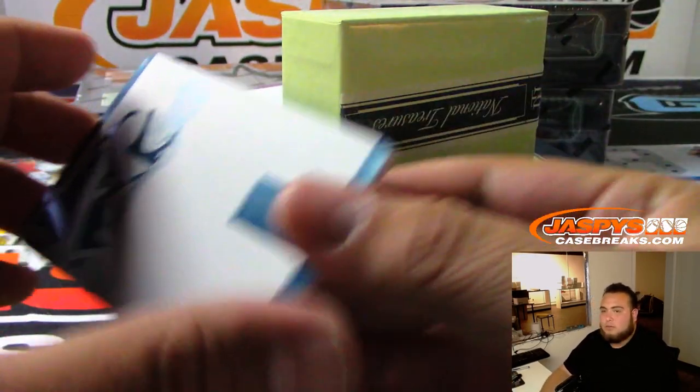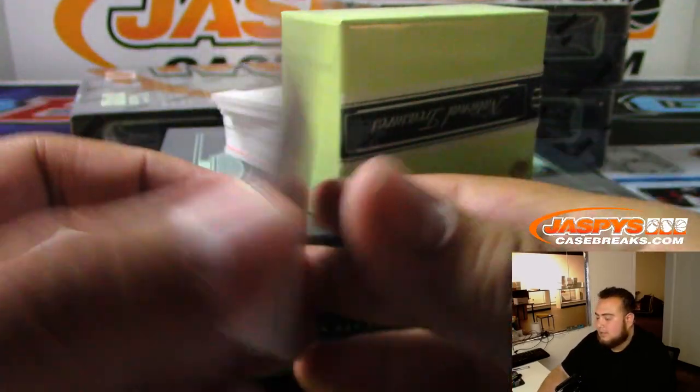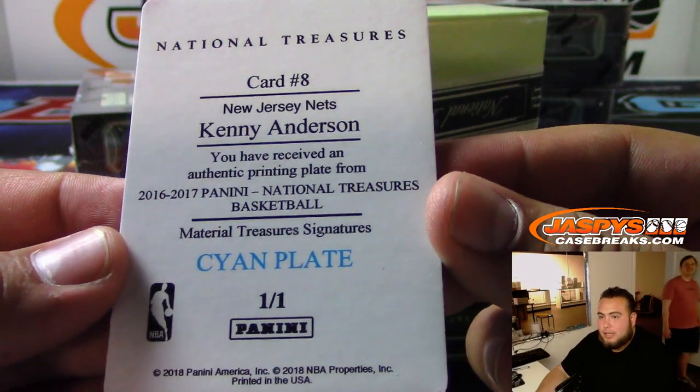Good luck, everybody. The first one is a Net — Kenny Anderson, New Jersey Nets. That'll be the Brooklyn Nets. It's a 1-of-1 cyan plate.